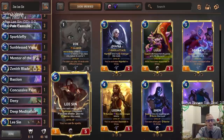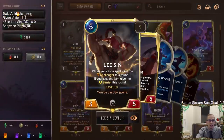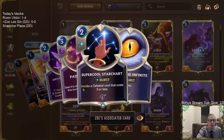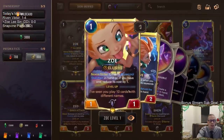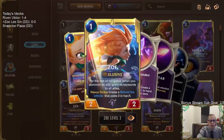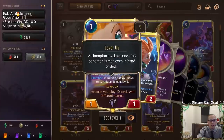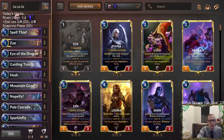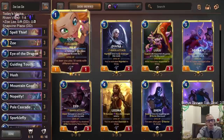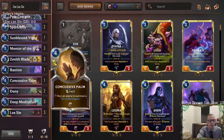Lee Sin was buffed up to five health but moved to five cost instead of four, but he's still a very powerful card wanting us to cast eight-plus spells. We're pairing Lee Sin with Zoe instead of Zed. Zoe does a good job of creating more spells — you get the Super Cool Star Chart, so you get another burst spell to help out Lee Sin. If you can level up Zoe, you get your Behold the Infinites at zero cost. She's a very powerful champion and only costs one mana.